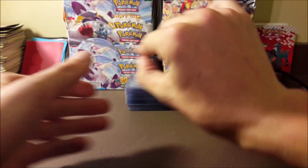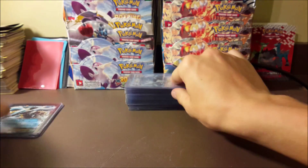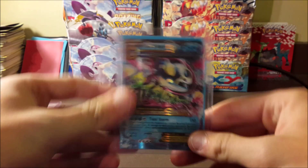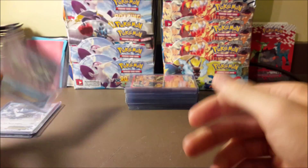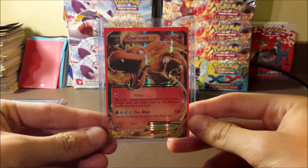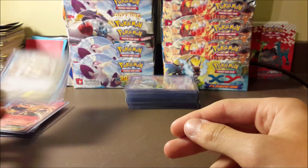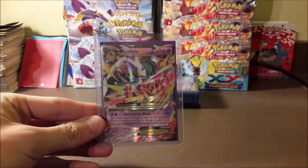That's technically not mail time but I figured I'd show you. We got a promo Keldeo EX, a Dialga EX from Phantom Forces, a Primal Kyogre EX — some of these have things on the back, I haven't taken them out of the cases yet. Also a Charizard EX and an Aggron EX.